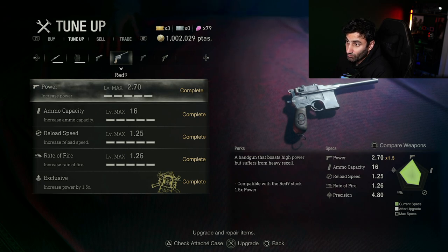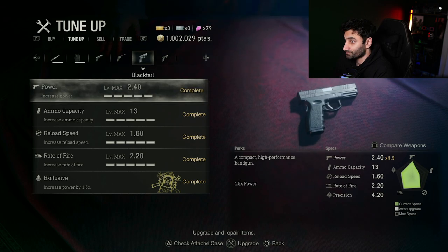The next gun is the most powerful pistol in the game: the Red Nine. When you play through the game you will find this for free — you don't need to spend money — it's found in the middle of the lake. When fully specced up, its power is 2.70 times 1.5, ammo capacity is 16, reload speed 1.25, rate of fire 1.26. You can also buy an additional stock which helps with recoil, though it takes up more space in the attache case. This gun is great when you have very powerful enemies and just want to take them down quickly or stagger them.